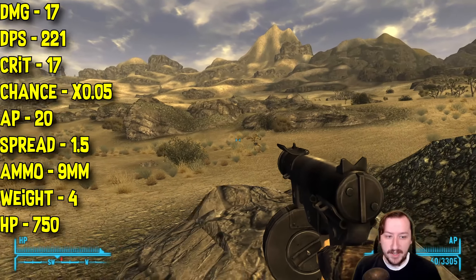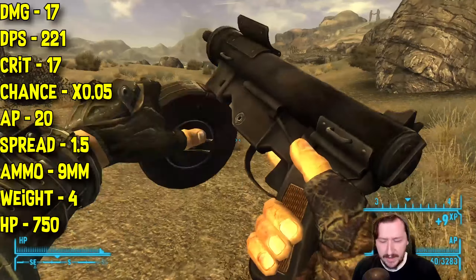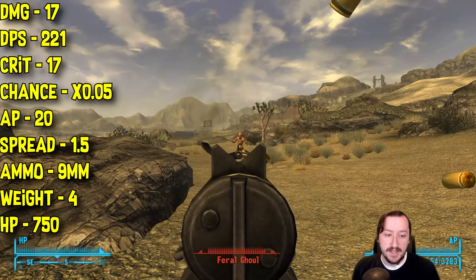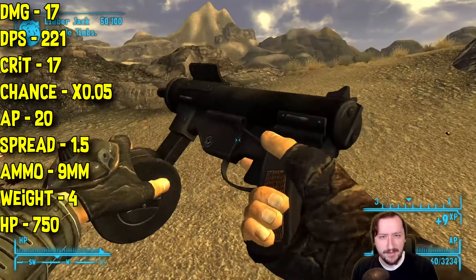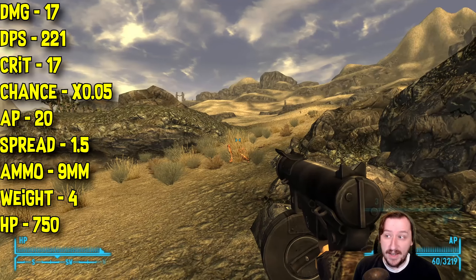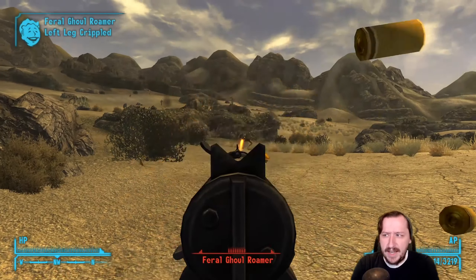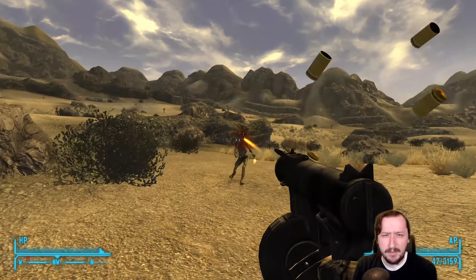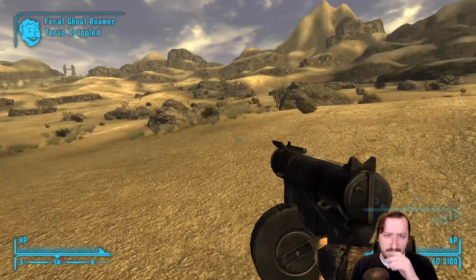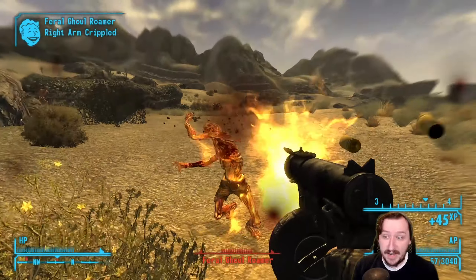Vance's SMG has the same 25 guns and 3 strength requirement. It does 17 damage per shot rather than 14, with higher DPS coming in at 221. It already has all the mods attached, which is really good. It does 17 crit damage with a lower crit chance at 0.05 times, costs 20 action points, has the same spread, a 60-round magazine from the drum mag, weighs four, and has 750 health. It also uniquely has a more open sight rather than the aperture peep sight of the regular 9mm, which is a lot easier to use.